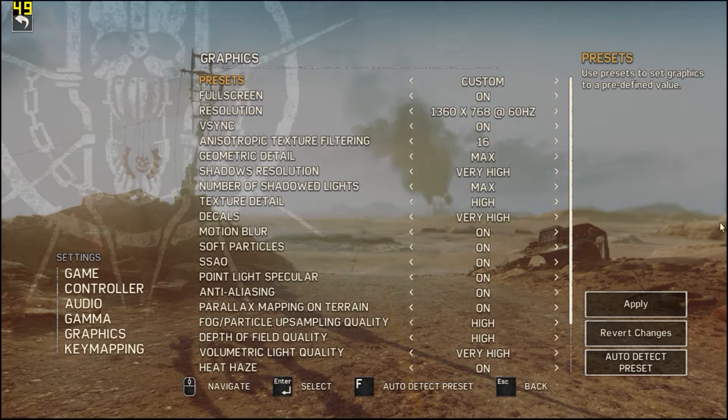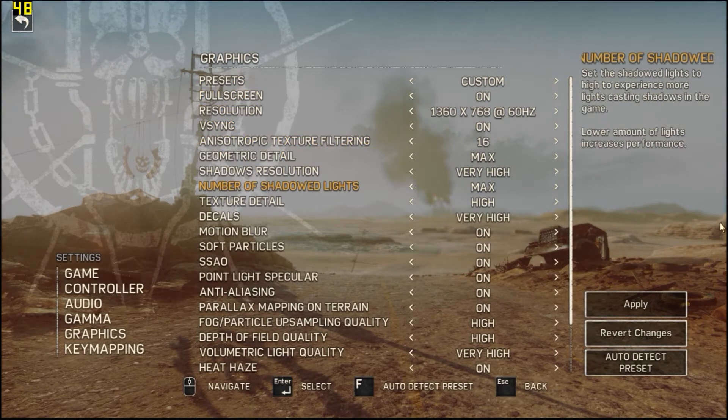I'm gonna run a really high graphics game today — this is Mad Max on my computer, which is running a Core 2 Duo E7500 at 2.93 GHz paired with my GTX 750 Ti, the 2 gigabyte edition from Zotac.